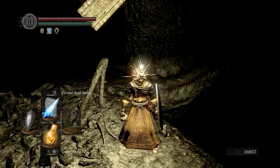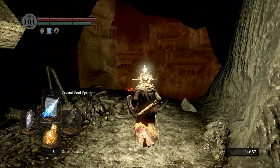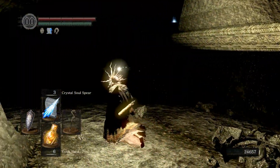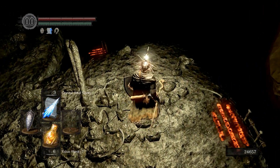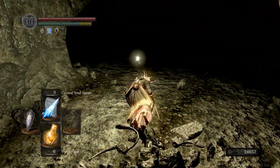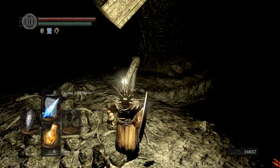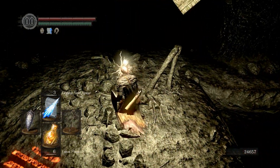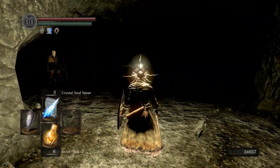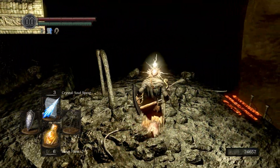We're down in the Tomb of the Giants and I have not talked to Patches on this file - I managed to save my game file for that. Here is the first bonfire of the Tomb of the Giants. If you're trying to get down here early on New Game and you want this bonfire for warping, come down here, beat the boss, touch the bonfire but don't sit at it, and use your Homeward Bone to get out.